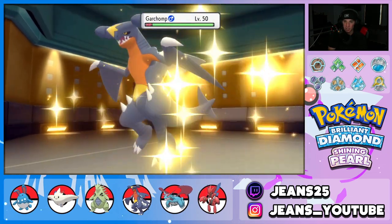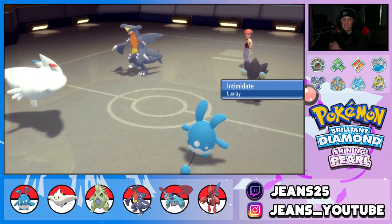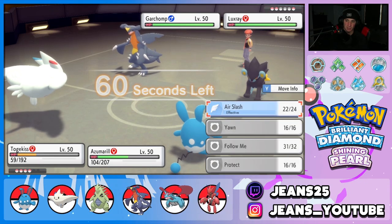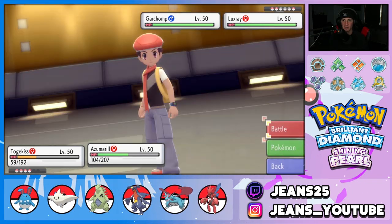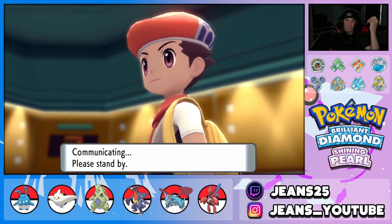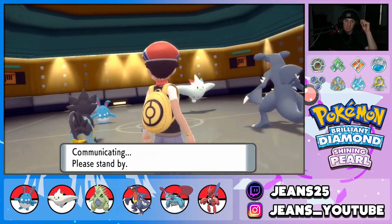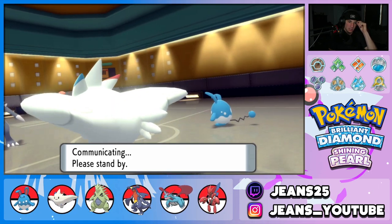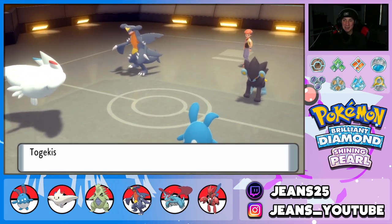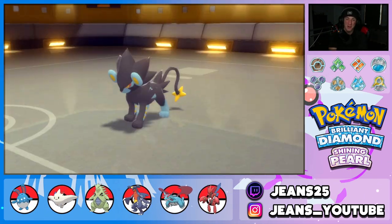I'm going to Aqua Jet down on Luxray because I'm not too worried about Garchomp — we should eat up an Earthquake and proc a berry. Intimidate drops us to plus five but we can still dump on everybody. I don't care if Togekiss goes down, I just Aqua Jet straight into Luxray. We need Luxray gone because Discharge with Garchomp on the field could take out both my Pokemon. He doesn't protect Luxray — wonderful! Bye bye Luxray, Aqua Jet flying through — it's broken, this combo is overpowered!